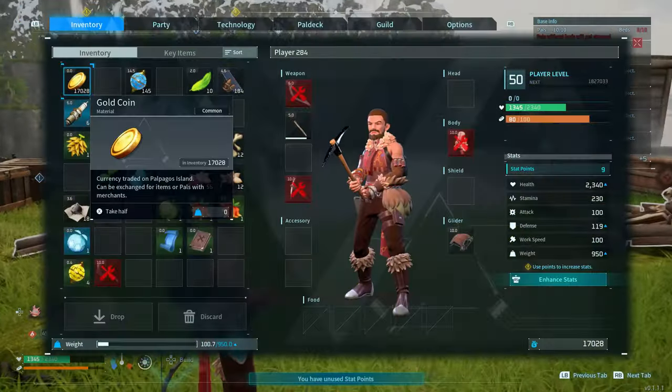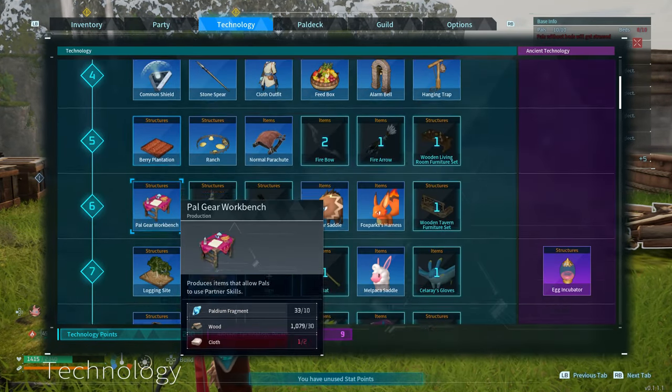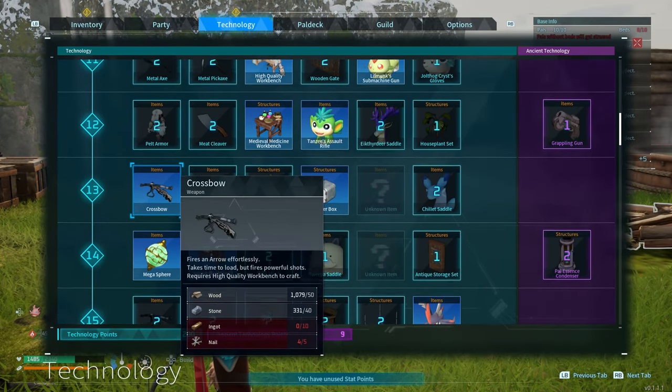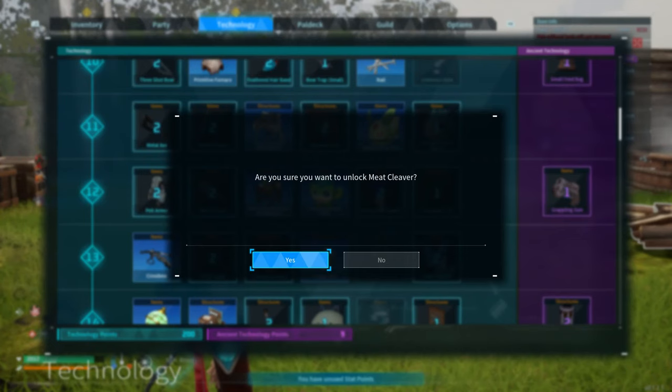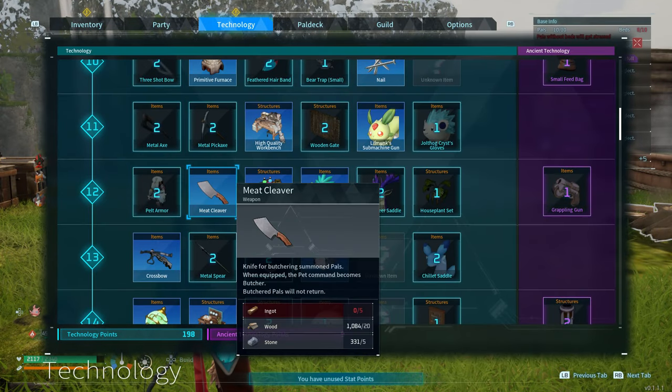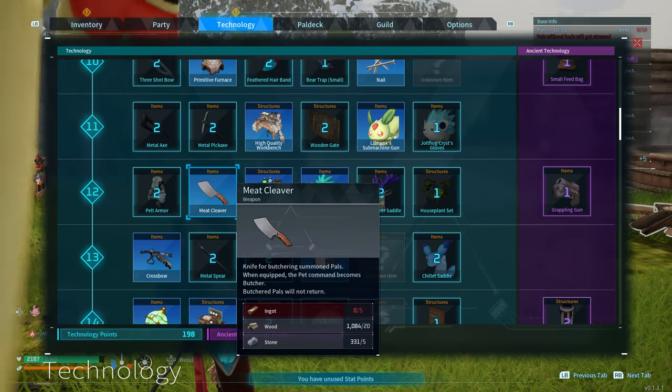In order to even be able to butcher, you're going to have to unlock the meat cleaver, which is right here. You unlock it at level 12 technology. It states: knife for butchering summon pals. The pet command becomes butcher. Butchered pals will not return. So we're going to see what exactly happens when we choose to do this.